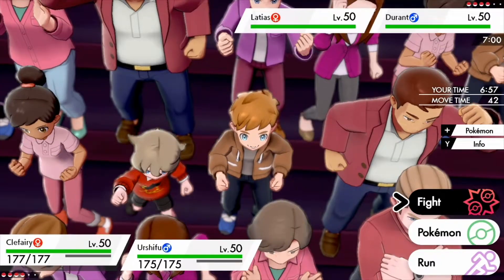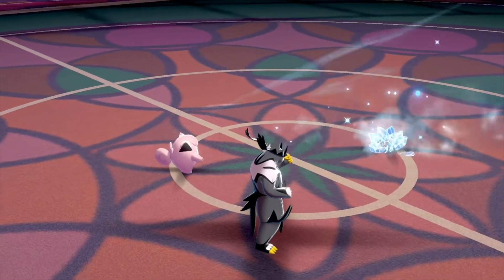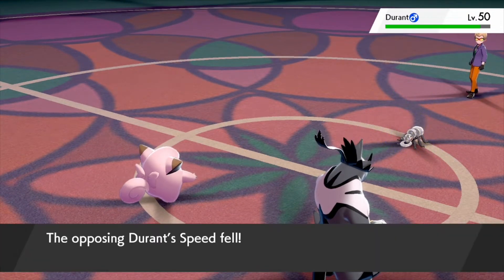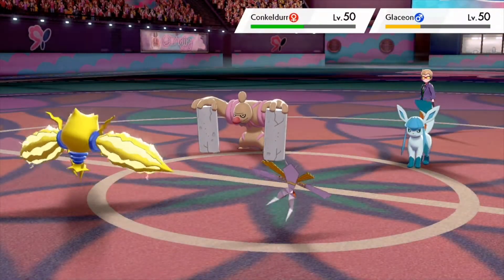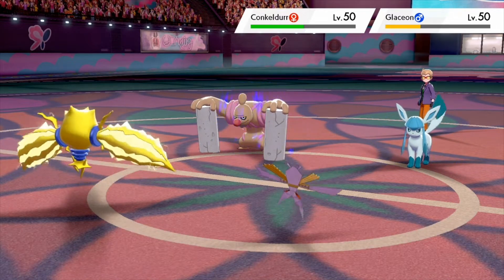There are some damage moves that deal chip damage as well as slow down opposing Pokemon. Both Icy Wind and Electraweb are great for slowing down both opposing Pokemon because they drop the speed stat of both Pokemon by one stage. Regieleki is a good example of an Electraweb user, with its high speed allowing it to lower the opposing Pokemon's speed so its partner can move first.